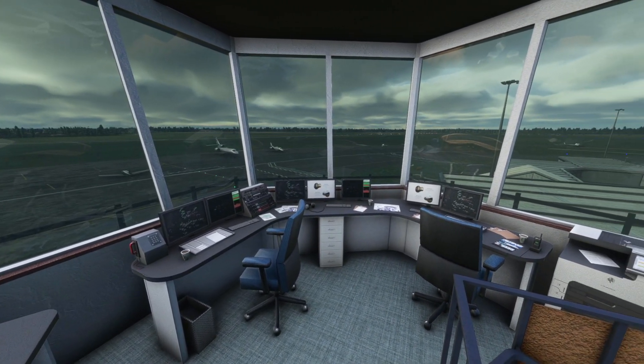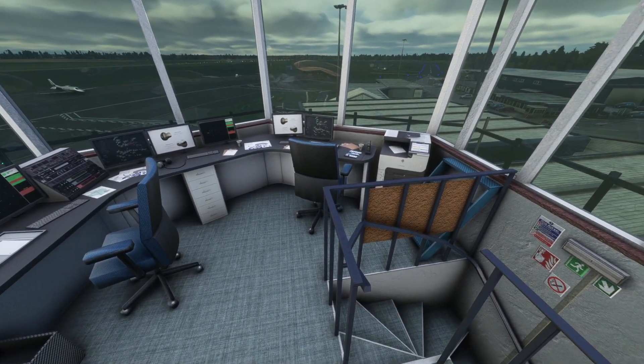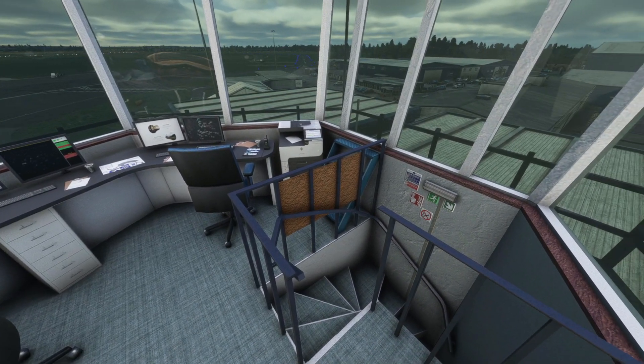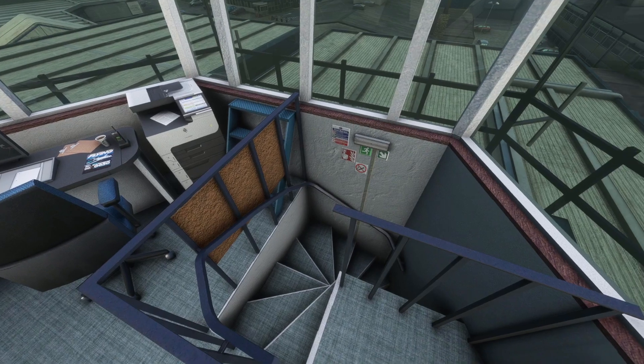Really nice interior inside the tower — nothing too crisp, and we don't need high-def textures in here, but we can certainly see and read everything, and that in turn will allow us to have good performance. They've even modeled in the stairs.